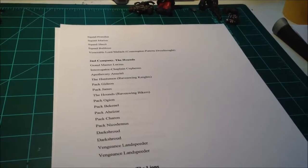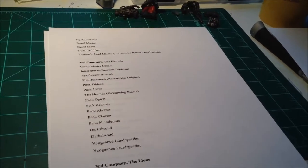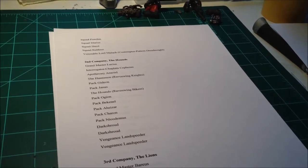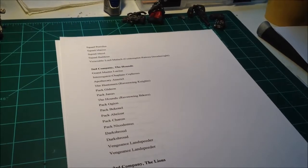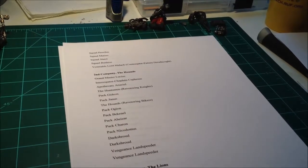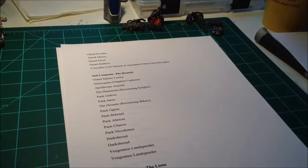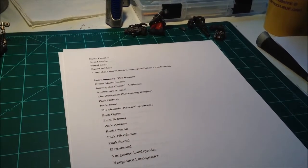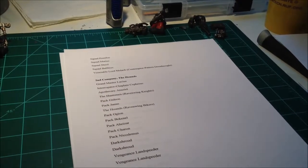The second company are the Hounds. This is where I originally started my army — I started out with a Ravenwing force. My original thought was to make a unit or a chapter called the Hounds of Caliban, and they were basically the cast-offs for Dark Angels successors. The thought I had is: what do you do when you have a Space Marine who finds out about the Fallen who isn't supposed to know?